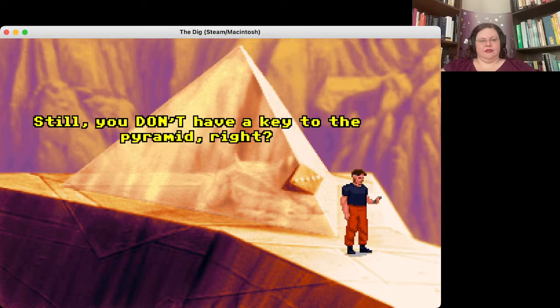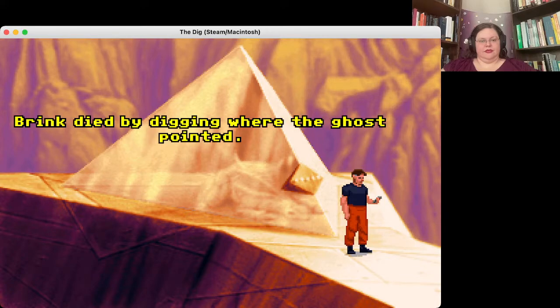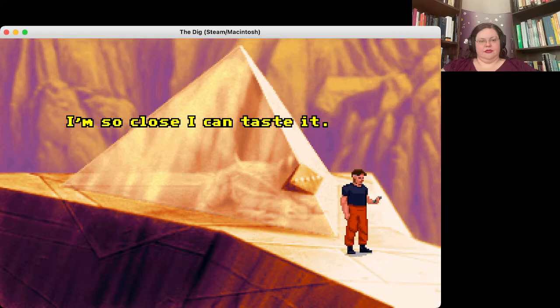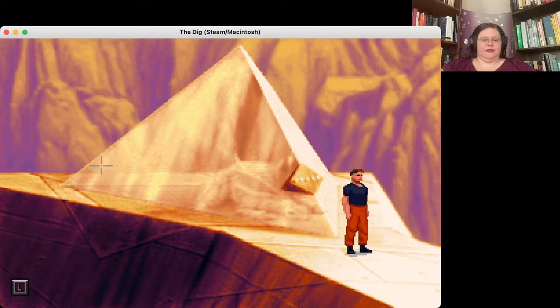'But this is where the ghost wanted us to go — the key to the last door was the key that the first ghost showed us back in the ruined spaceship.' 'Still, you don't have a key to the pyramid. Besides, how do you know the ghost is our friend? Brink died by digging where the ghost pointed.' 'I hate not having enough information.' 'I'm working as fast as I can to get this stuff translated — I'm so close I can taste it.' 'Fine, keep working. Call me if you think of anything helpful.' Maggie points out that Low is making a lot of assumptions about this place — we don't know how these aliens thought.